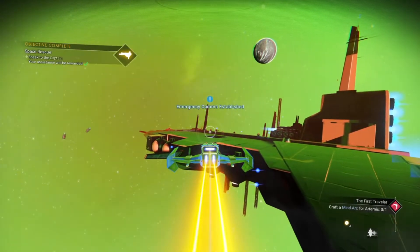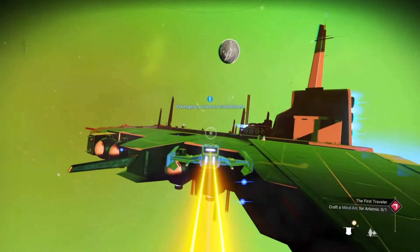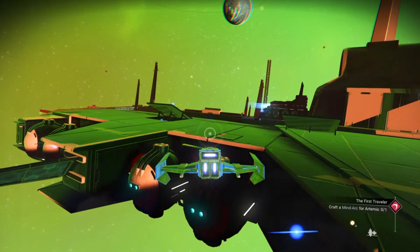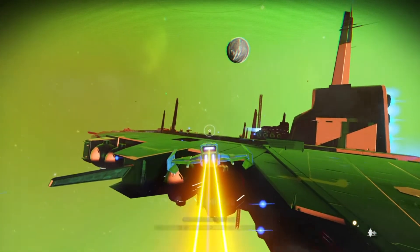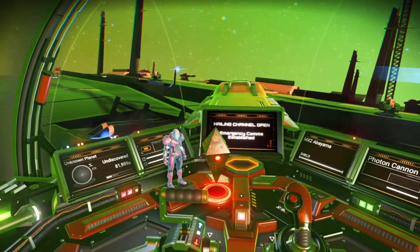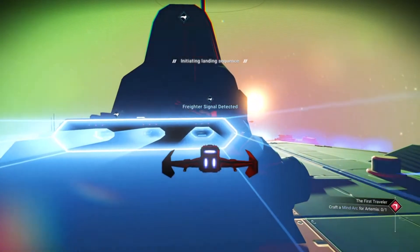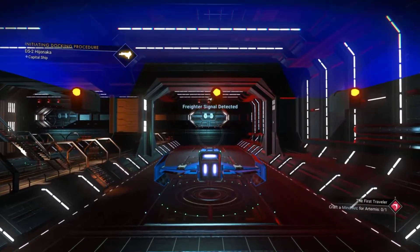So if you were paying attention earlier when I showed you my freighter, my freighter is the exact same type as this one but significantly larger. I mean, look at this tiny ship. I guess it would suit me, since that is my gamer tag. But we are not going to worry about that. Let's go ahead and talk to this guy, make him feel important. We are going right in here to speak to the captain in person and see what he has to offer — even though I am going to decline.